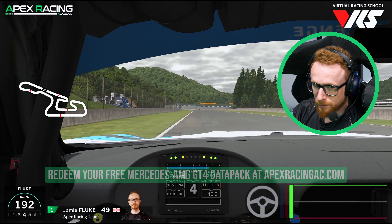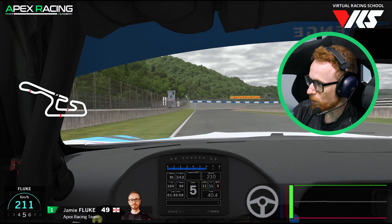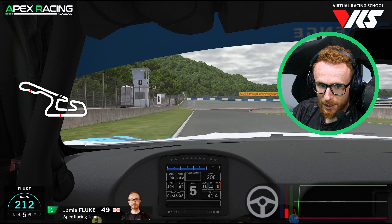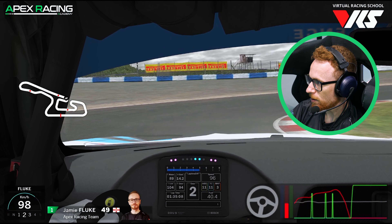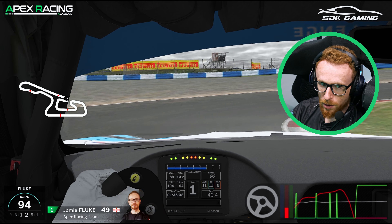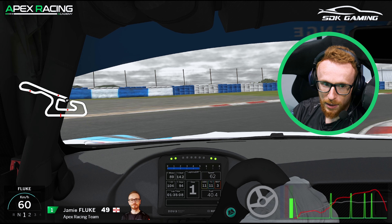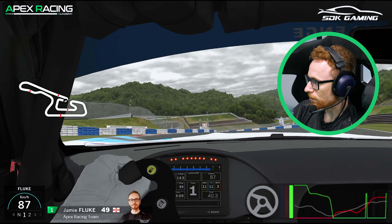Down the long back straight, we'll grab fifth gear, just keep the car over to the left hand side and spot the 100 board — we're going to brake just before it. Onto the brake with strong peak pressure, upwards of 90%, down into second and then first gear. Turning in nice and early, use the camber on the inside here and let the car hook itself around. Stay nice and tight to the white line. Once the front end tucks back in, then we can pick up the throttle and accelerate through.